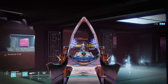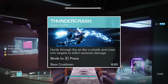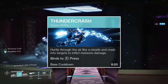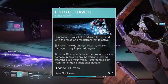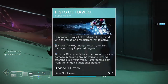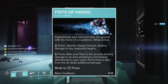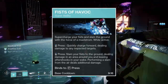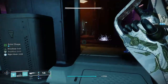To go in-depth about the subclass, I'll first talk about the Super. Thundercrash, in my opinion, will be the better option. It doesn't do much damage without the Cuirass of the Falling Star exotic chest piece, but as Heart of Inmost Light is also a chest piece exotic, you can hot-swap for a damage phase. The Fists of Havoc Super is a melee super, which means for a lot of boss damage phases it will either be too dangerous or impossible to use if the boss floats. It can be used for ad-clearing, but this build will be ad-clearing plenty well enough. For those reasons, Thundercrash is the better option.